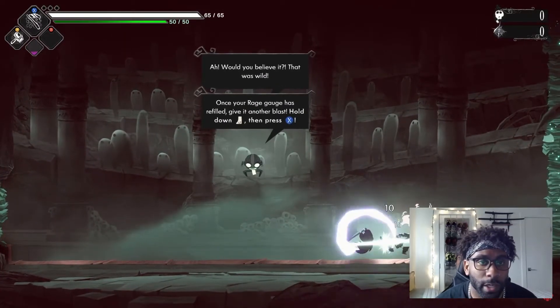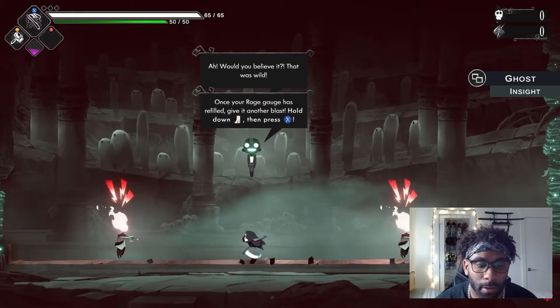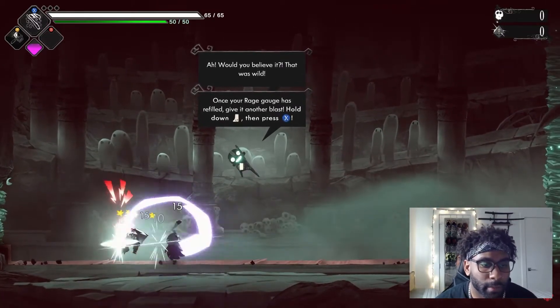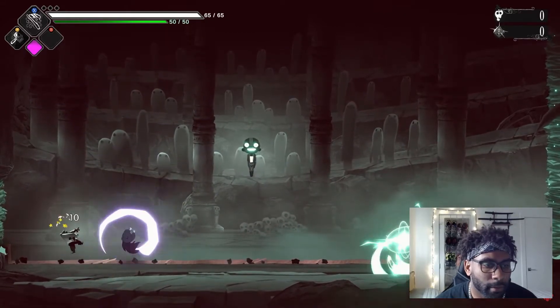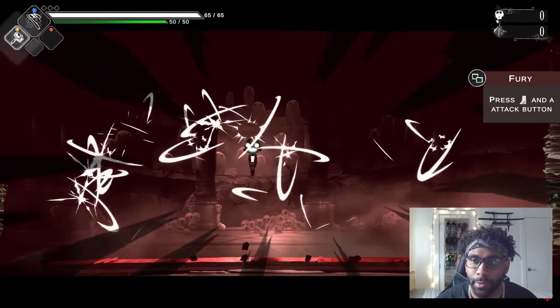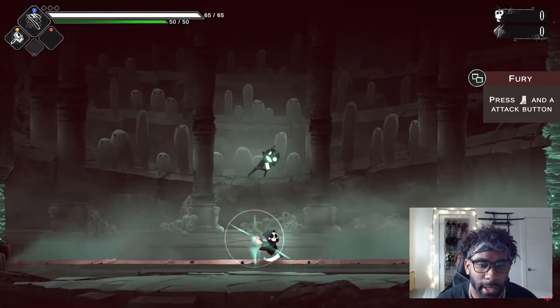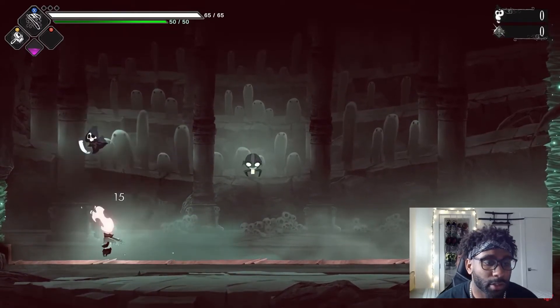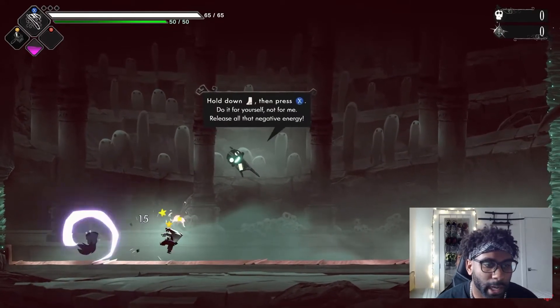We have a little training area — there's that combo, one two, and then we have a smash attack at the end. I'm sure you can cancel out of that possibly. Using your period with LT, screen turns red — super attack. We've got the stars, the hammer attack.